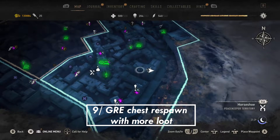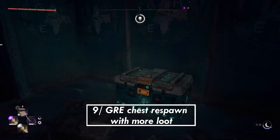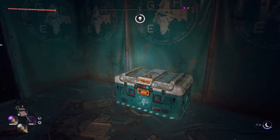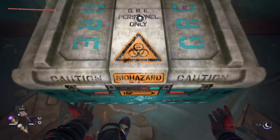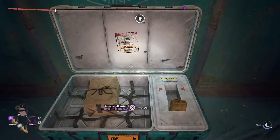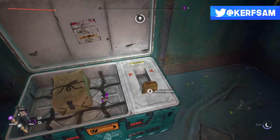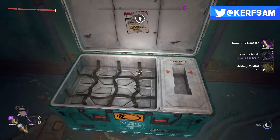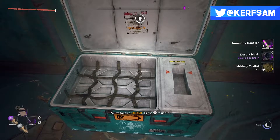Tip number 9: GRE chests are re-lootable. You can actually come back to the GRE chests and re-loot them. You cannot get inhibitors again once you've looted them the first time, but I still recommend doing it because military medkits are probably the best medkits in the game, and you can also still get equipment by re-looting the GRE chests.